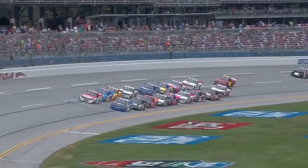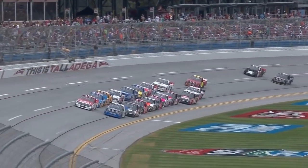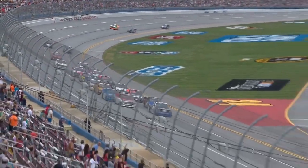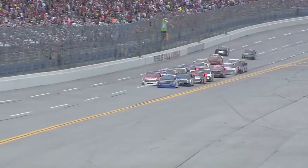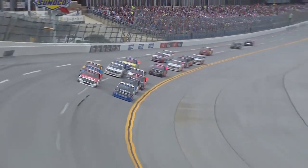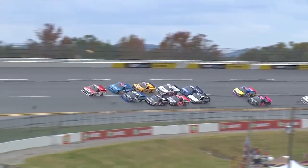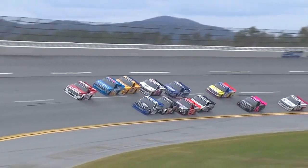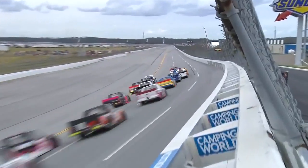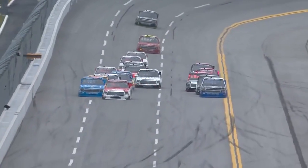Here we go for a little overtime at Talladega. That was a great jump by Jones, but was it too good? When you get out in front like that, you don't have anybody to draft with. Peters has got a pusher — here he comes. Spencer Gallagher giving a huge push to Timothy Peters in that outside lane. Last year's winner, Peters out front at Talladega. That outside lane just got formed so much better, so much quicker than the inside.